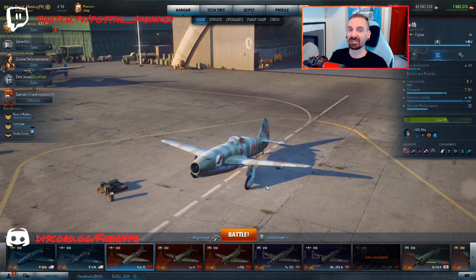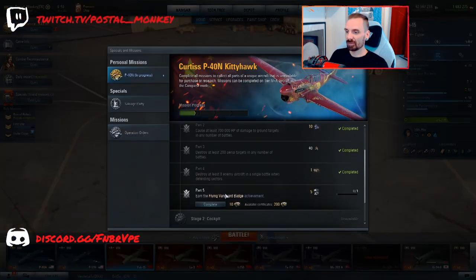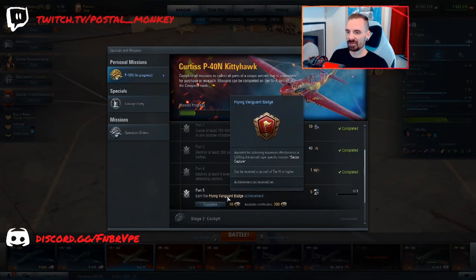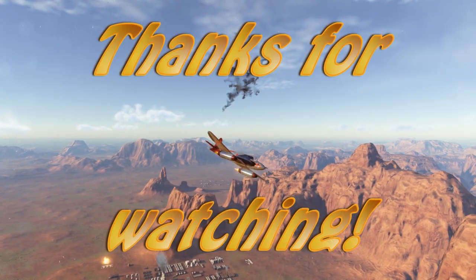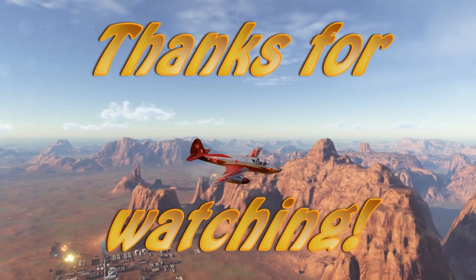I specifically picked the Yak-15 because, A, I haven't played it in a while, and B, it's maneuverable but with reasonable firepower. The lower tier Yaks are not very strong — they've got pretty weak firepower. The Yak-15 is finally where it's at least decent enough. So that was mission four. Now we're going to be moving on to the Flying Vanguard badge. This is a sector capture badge — multi-role fighters, bombers, and ground attackers can get that. Maybe we'll try to get it with the multi-role fighter this time. Have a great day. Bye.